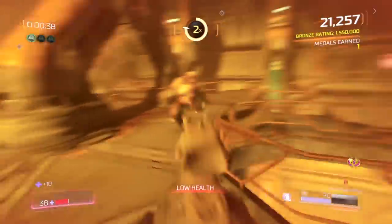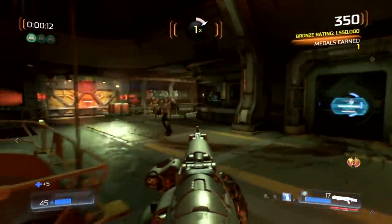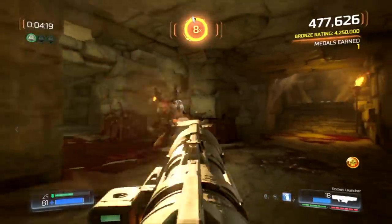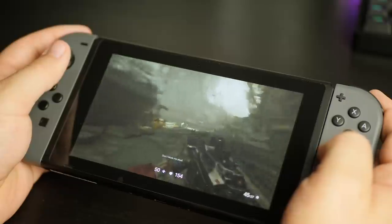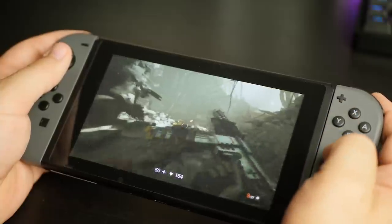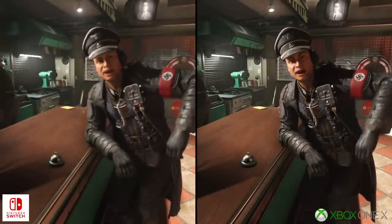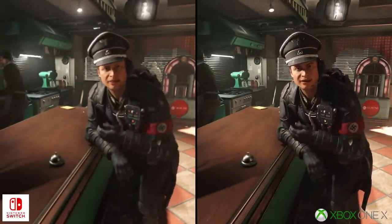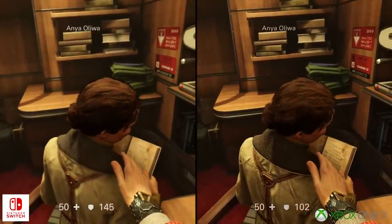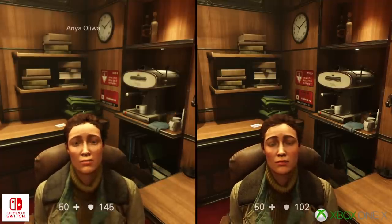Late last year, the team at Panic Button unleashed the Switch conversion of Doom 2016, blowing away expectations in the process. It wasn't the best version of the game by any means, but we're talking about Doom running on a mere 7 watts in the palm of your hands. And now, less than one year later, we have Wolfenstein II: The New Colossus, Panic Button's latest Switch conversion. It should go without saying that this will not take the crown as the best version of the game. A lot of compromises have been made in bringing the game to Switch, but that doesn't change the fact that what we have here is still highly impressive. The engineers responsible for this port have done excellent work.